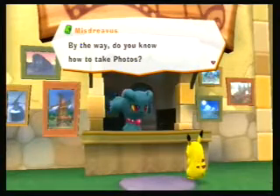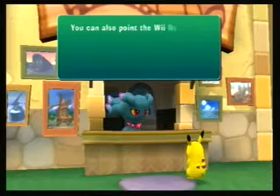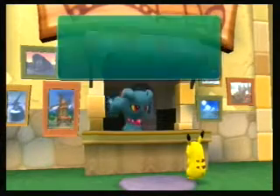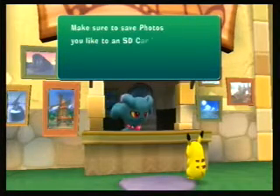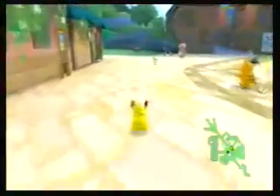And now she's gonna ask us if we know how to take photos. You could go ahead and push the minus button to take a photo, or you could point the remote at the screen and then push the minus button, and you'll take a photo instantly. I'll show that later, but right now I want to go ahead and show you a new type of chase that you could do right here.